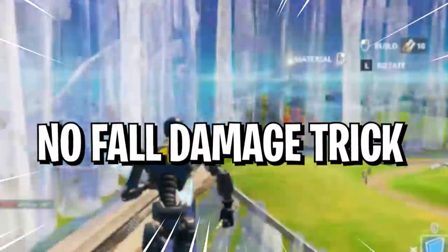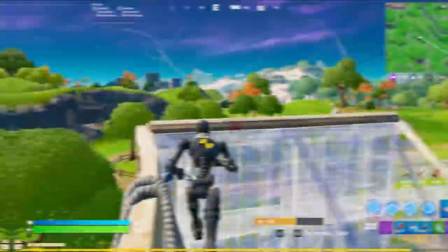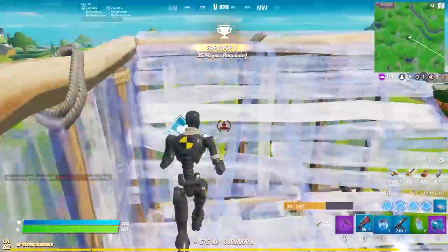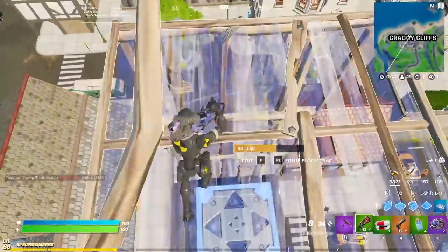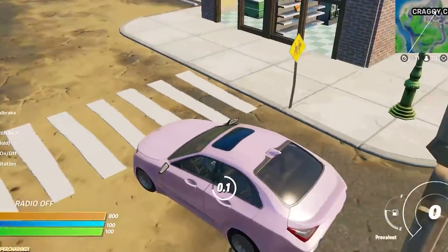First up, we have the no fall damage trick. A huge advantage for any player is this no fall damage trick. You can jump into absolutely any bush or vehicle on the map and it'll make you take zero fall damage. Like in a build battle or on a tall building, just land in a bush. If you don't see any around, just land on a car and spam the interact button just before you hit the ground — you land in the car rather than splat on the ground.